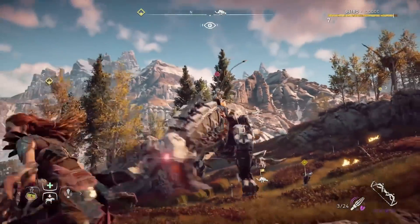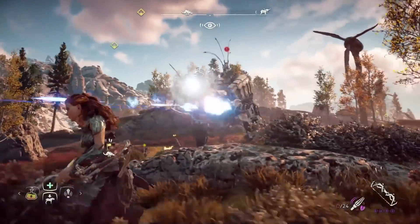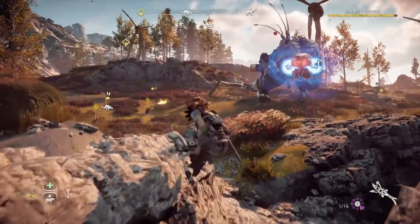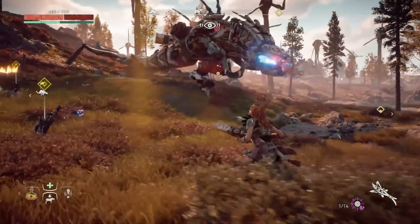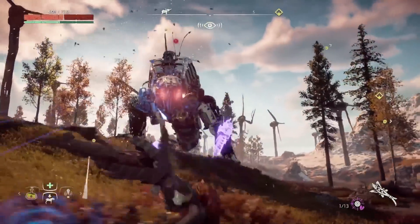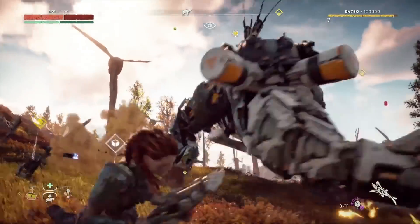Going back to the Sharpshot Bow change, I think they will be going back to 50 like what it was before patch 1.32, meaning that the tearblaster will again be the weapon of choice to tear off parts of enemies. With a blast from a tearblaster you have to be closer to the enemy, but it only costs 1 blast. With the Sharpshot Bow you can stand far away, but you need more than 1 shot to get it off.